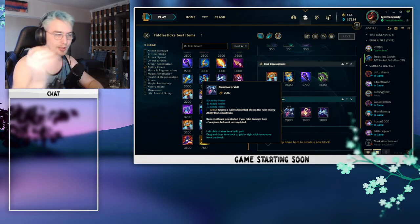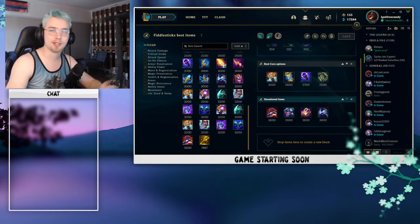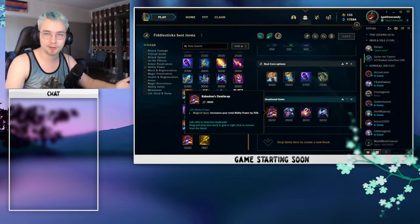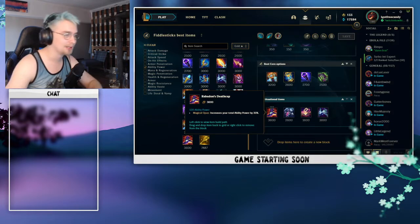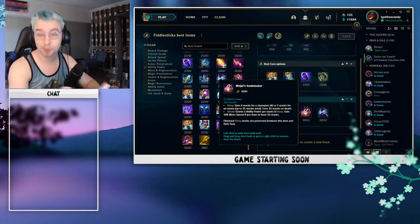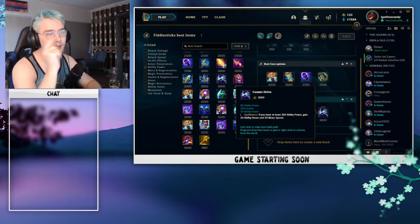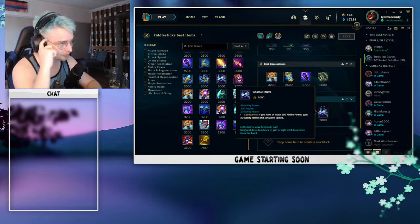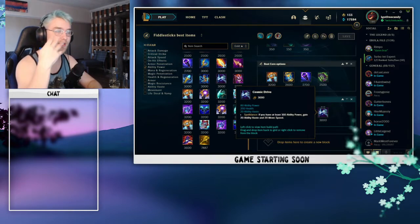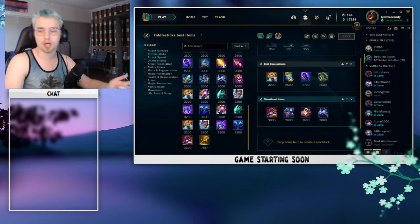Now for our situational items. I recommend going Banshee's Veil when you're against a team with very heavy point-and-click CC — think champions like Annie, Twisted Fate, Leona. Death Cap is a fantastic snowballing item — say you have your core and just want raw damage, no problem surviving in teamfights. Mejais Soul Stealer is an item you only want to buy when you have 10 stacks on your Dark Seal — it won't happen every game but make sure you pick it up when it does. Cosmic Drive is fantastic as well, giving 40 ability haste, 80 ability power, 200 health, and movement speed — all stats Fiddlesticks really likes. That'll be the end of the items section.